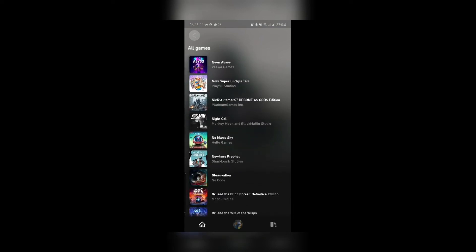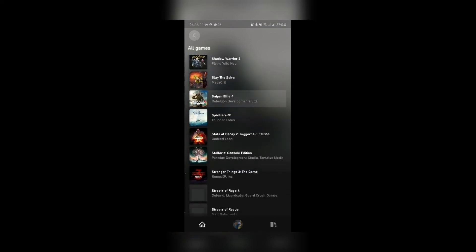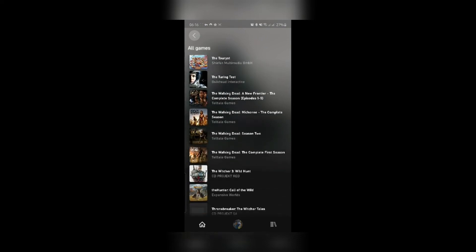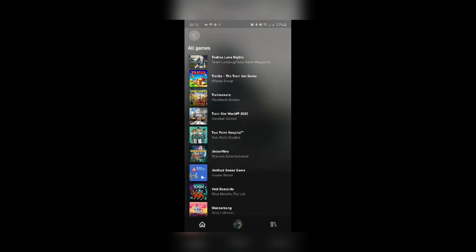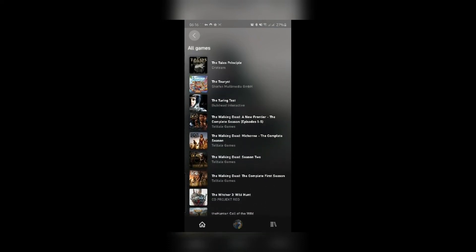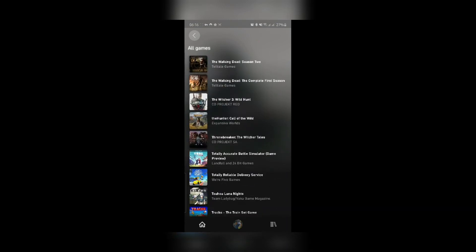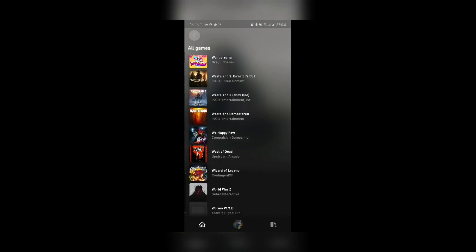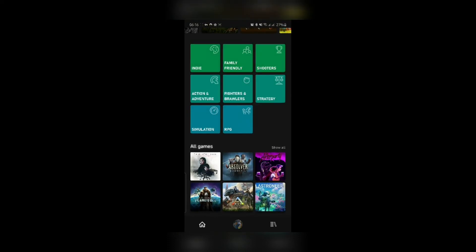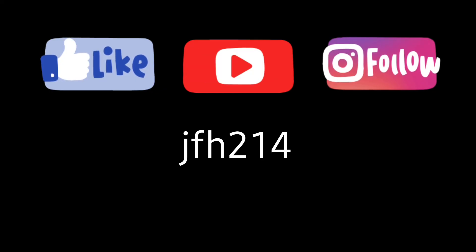Do you want to know what it is? The matrix is everywhere. It is all around us — even now, in this very room. You can see it when you look out your window, or when you turn on your telephone. You can see it when you go to work, when you go to church, when you pay your taxes.